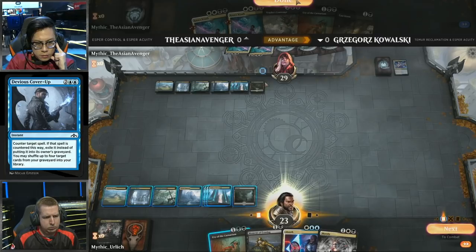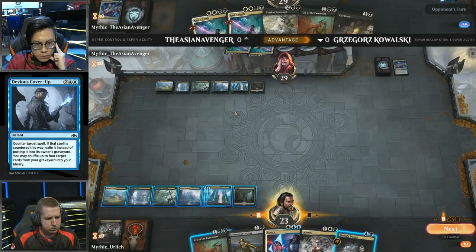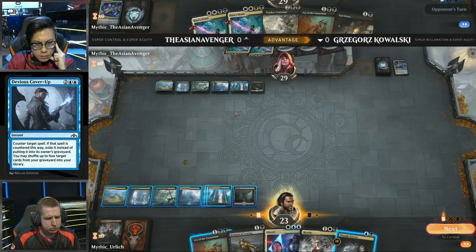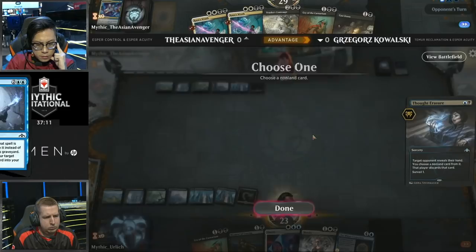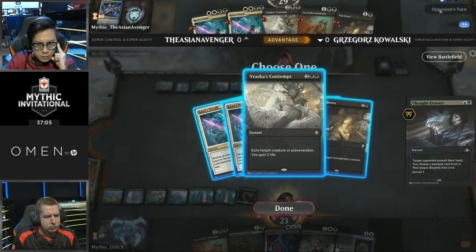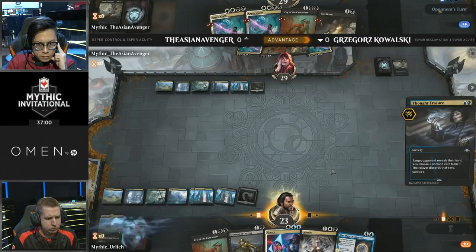It's the classic Esper Control mirror where both players are holding five removal spells that don't do anything, sitting around waiting to see when one player draws a relevant spell. Thought Erasure at least gives Kowalski a peek at the hand to see what Asian Avenger is sitting on — and it's a bunch of nothing relevant in this matchup. I love the patience of Kowalski, choosing not to fire out that Thought Erasure until he draws a relevant threat he's going to try to resolve. He waited until he drew this Mirari Conjecture, then cast Thought Erasure. The coast is clear — he's going to go for Mirari Conjecture, try to get that Unmoored Ego to seal out the game.